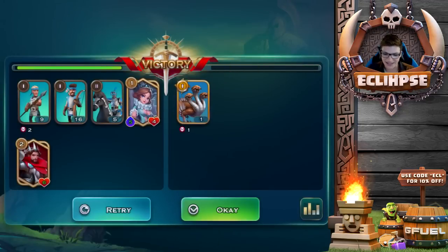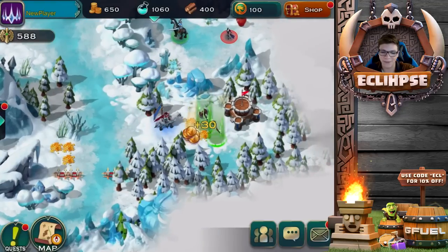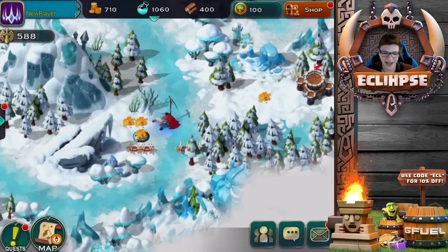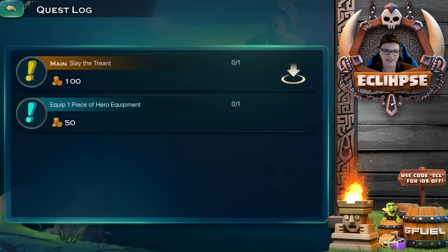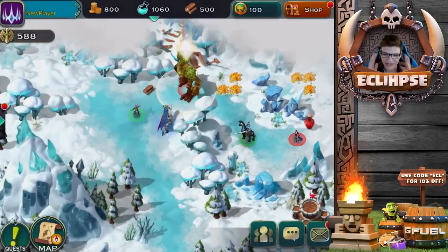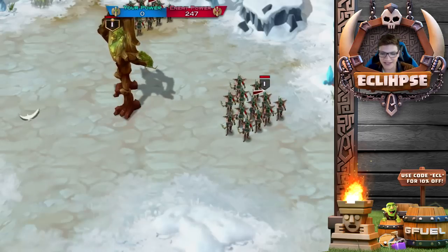I think we're off to a pretty good start. Let's get ourselves some gold, and let's come over here and collect the rest of this stuff. Let's open up our quest log and claim that reward. The next quest we have is to slay the Trent — I don't quite know what that is, but we're gonna accept this quest and head there. Our character just kind of walks on his own.